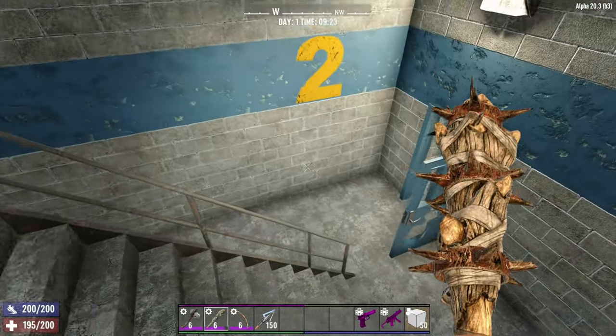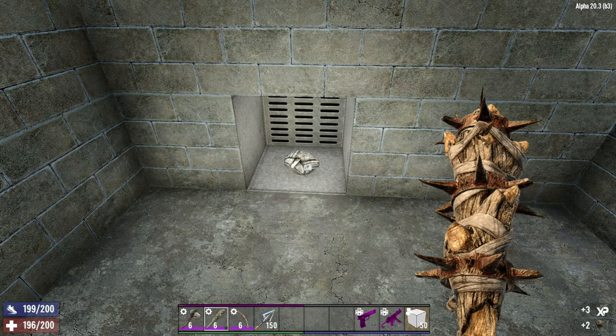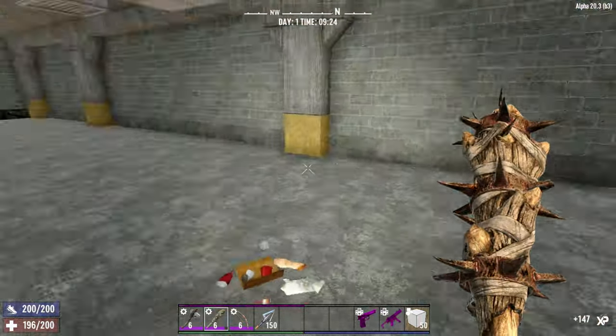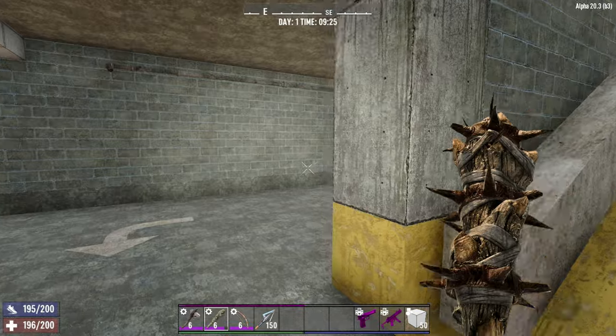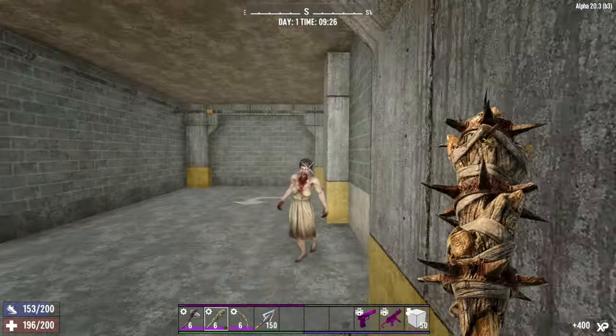We're going to go down the stairwell to have a good look around. And there's a nice little purse hiding at the bottom here - a little bit more cash to go with what you get out of the ATM. Now we do have one car over behind us, and we have some more zombies. We'll whack these ones.